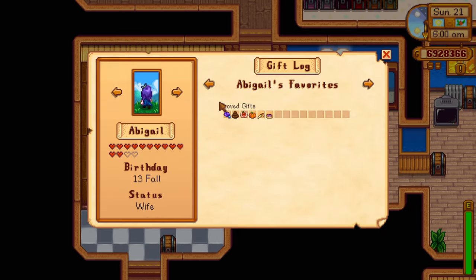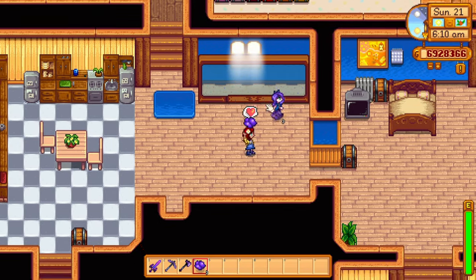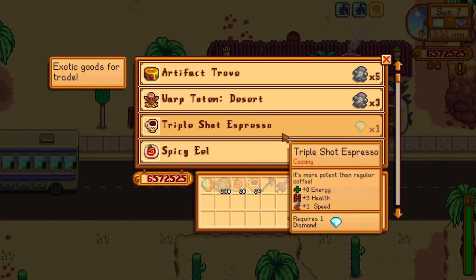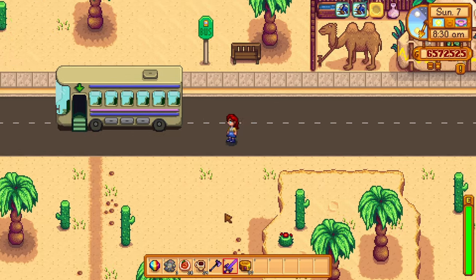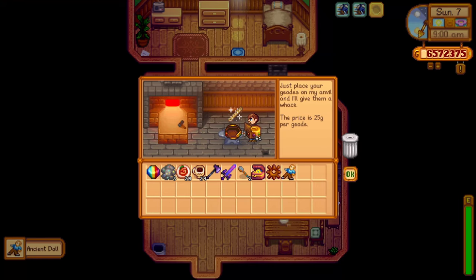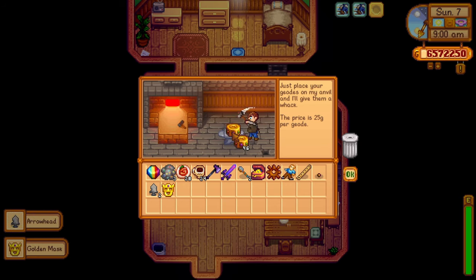Alright, so we've found five star drops so far — that wasn't too difficult, right? Well, this is where it gets a little bit tricky. Let's start with the star drop you get from completing the entire museum collection. This is pretty tough and it might take you multiple in-game years to complete. Keep every geode you find and process all of them at Clint the blacksmith. I like to bring a bunch of geodes and completely empty my inventory at Clint, crack open a bunch of geodes, and then immediately hand in any new items I found to Gunther at the museum.